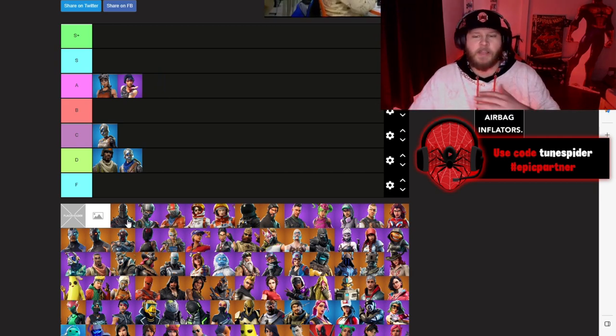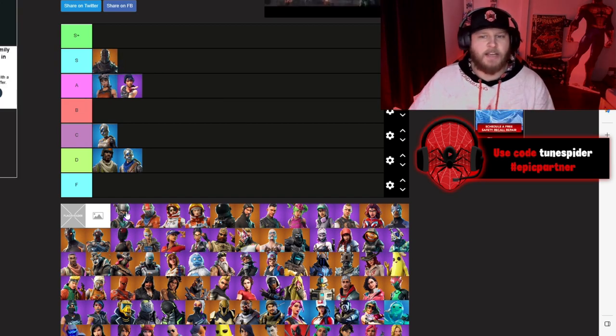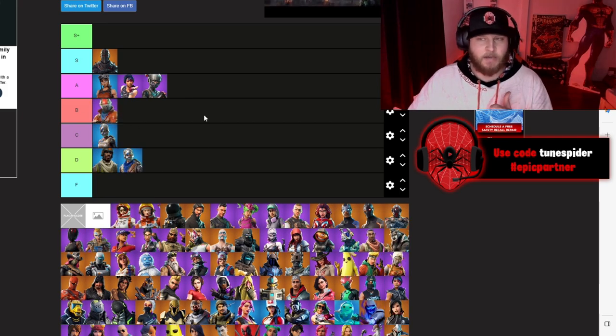Black Knight — still one of the best tier 100 skins to this day — is going S. Lead Agent from Chapter 1 Season 3 is going to be going A. Rust Lord will be going B — we ended up getting a cooler version of Rust Lord later on, so that's why he's going to be in B.